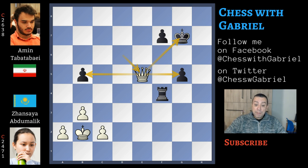Abdumalik won other nice games during the tournament, where she only had one loss in eight rounds. She's 20 years old and gaining a lot of rating points — she's currently number 15 in the Women World ranking. I really hope you liked the video, and we will meet tomorrow with a new game from the Gibraltar Masters 2020. Thank you very much for watching, and goodbye!